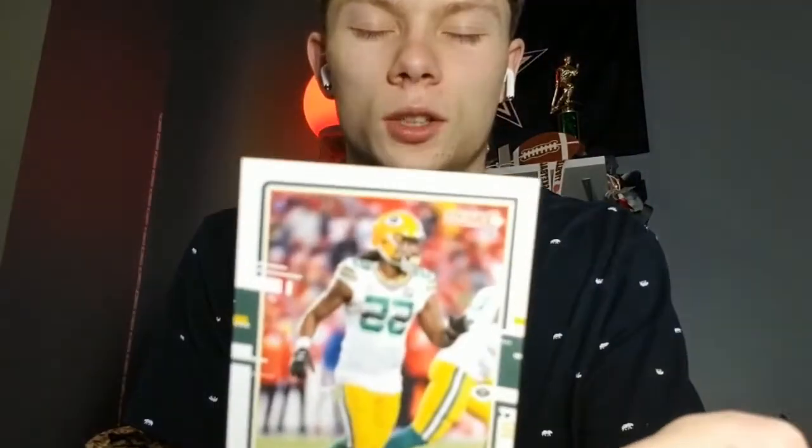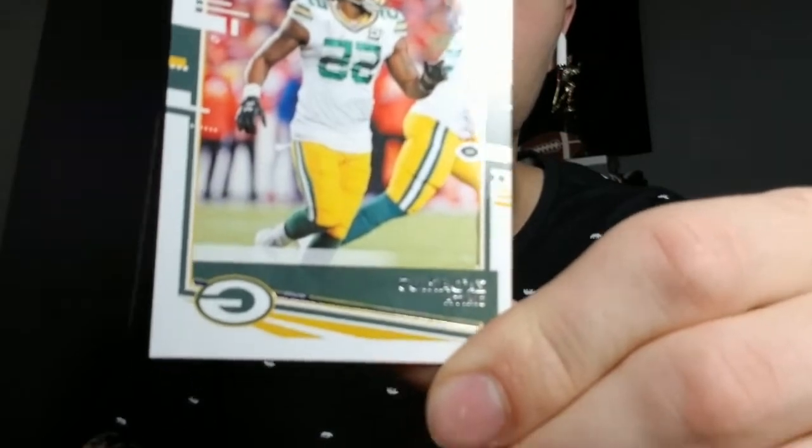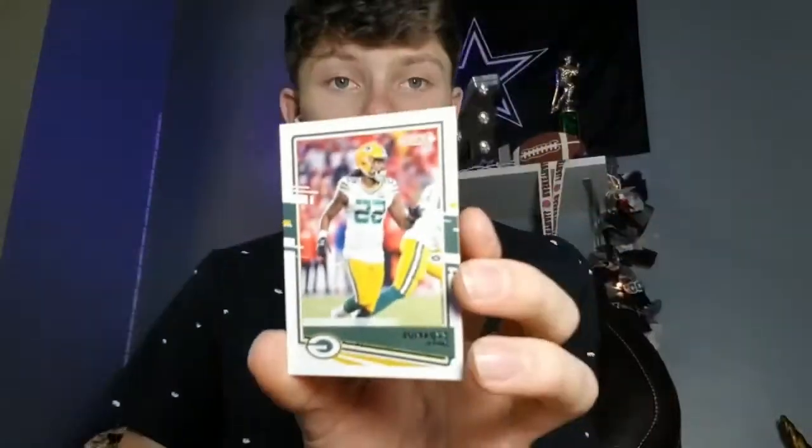I'm going to randomly pick one with my eyes closed. It feels like a good card — that is Zadarius Smith, one of the Smith brothers from the Packers. So I get Zadarius Smith as a captain. Let me do one more little shuffle.